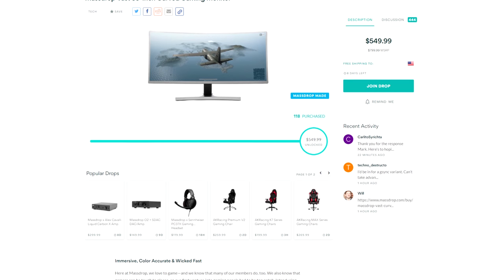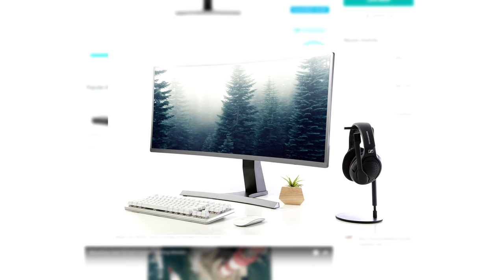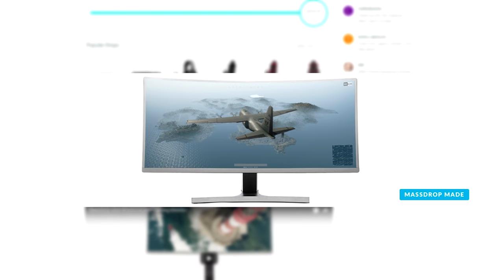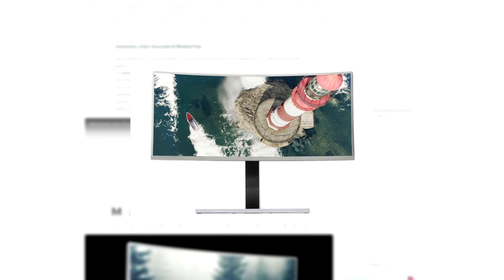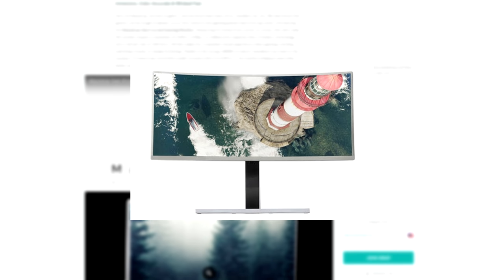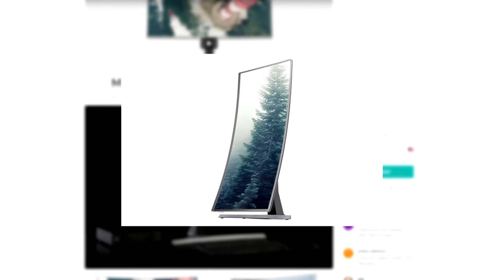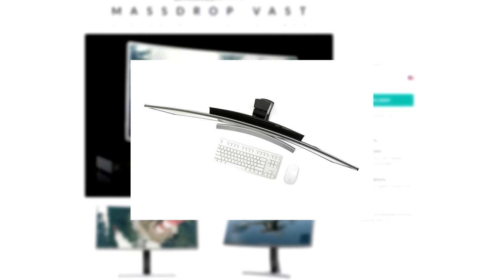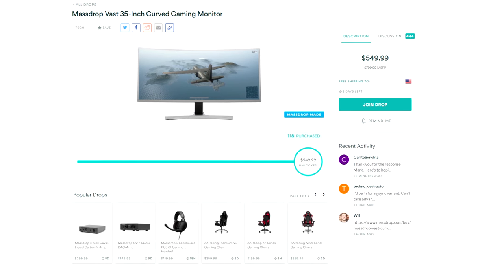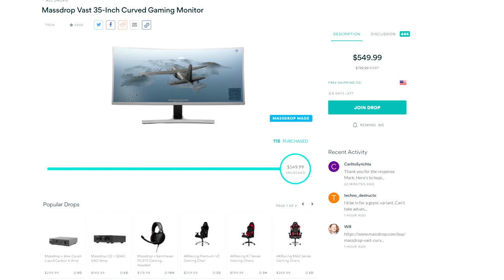This video is sponsored by MassDrop. Right now they're taking requests on their new 35-inch curved gaming monitor that features a 2-millisecond response time, 100Hz refresh rate, and a 3440x1440p VA panel with FreeSync. The VA panel is known for its high contrast ratio, deeper blacks, and virtually zero light bleed. It's also great for productivity with 100% sRGB coverage. I'm surprised they're able to pack all these features into an ultrawide gaming monitor for only $550. If you want to grab one at this price, visit the link below to reserve one, because if it comes back in the future it's going to cost a bit more.